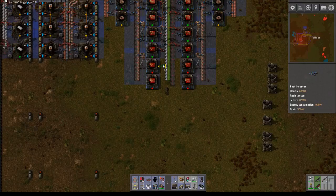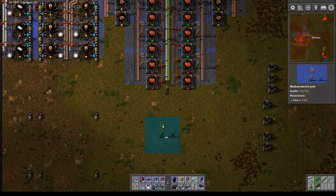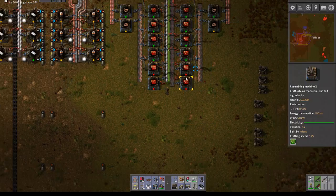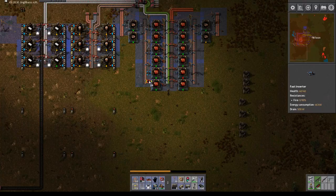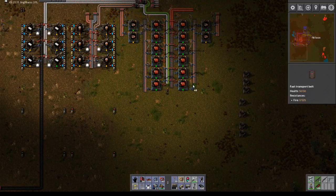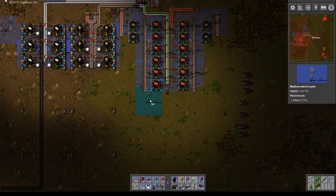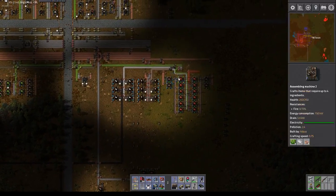This is grabbing and grabbing, and here is inserting and inserting. Do it the other way around — grabbing and grabbing and inserting and inserting. They are also good except that we just need this one and this one. I wonder why they are at the latest point — I don't know, it doesn't matter. I'll just make it and everyone is happy.